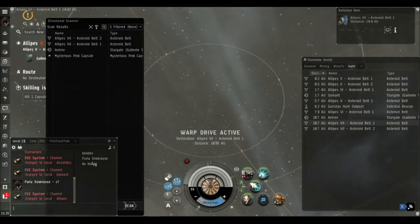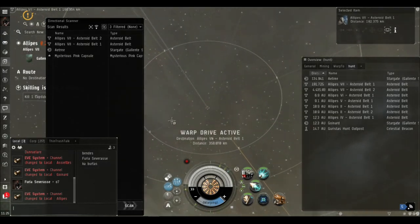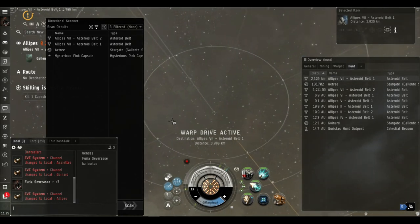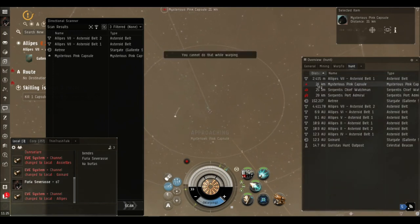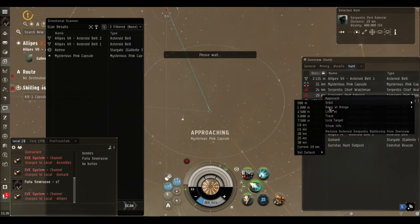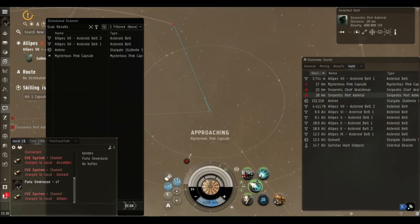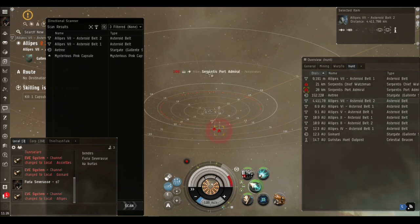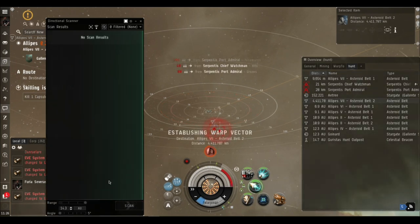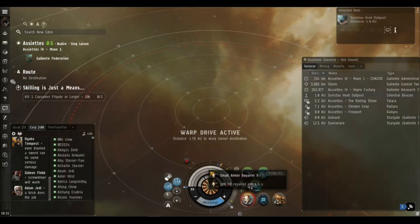I've used the range to narrow it down - it's between 10 and 14 AU away. The two variables on your d-scan are the range and the angle. You can use the range on a 360-degree scan to figure out that the capsule is say 5.7 AU away; if something is 5.7 AU away on your overview then you know it's probably there. Here we've got the infamous pink capsule - I've seen these on asteroid belts, on moons, at planets, once at the sun, and I've seen wrecks outside structures. That guy's just despawned - he didn't even warp away. I've seen them warp away before too - they'll just disappear completely from a system.